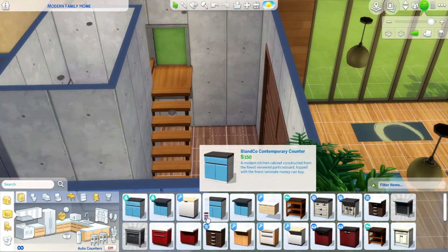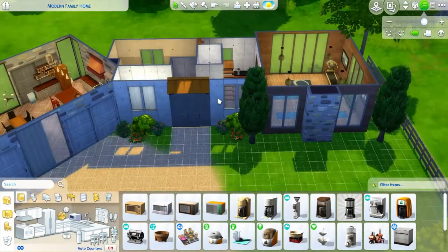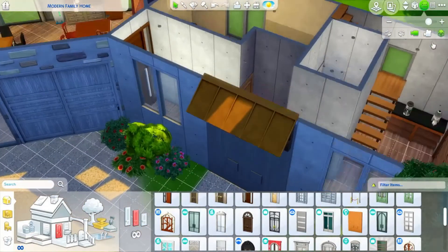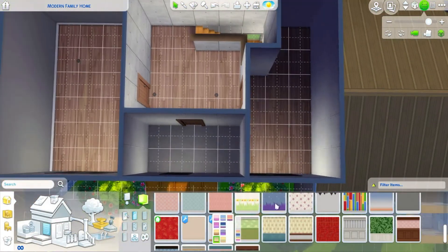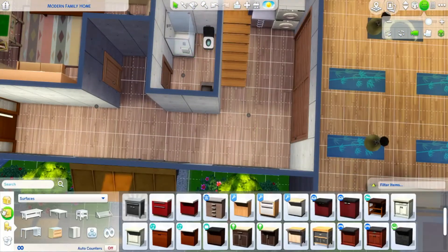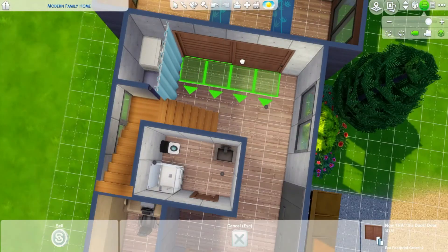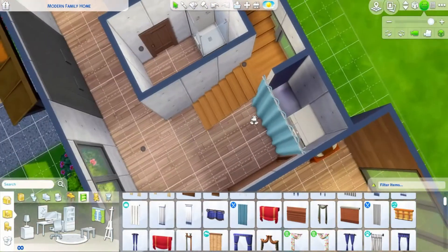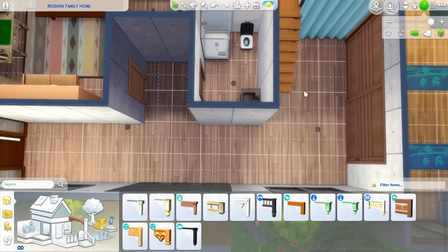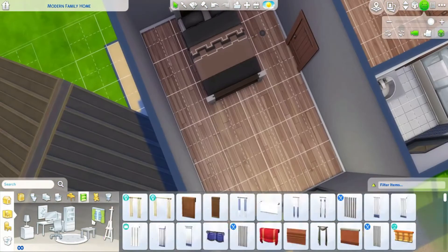I put in a little coffee and tea station but then got rid of it because I realized I needed room for laundry. I like playing with laundry in the game so I made room for it. I also made a door to access the family room from the yoga studio, because if she's hosting yoga there will be strangers coming in, so I wanted that space closed off. When she becomes friends with students they can go into that section. The curtain hiding the laundry is probably the most colorful thing downstairs.